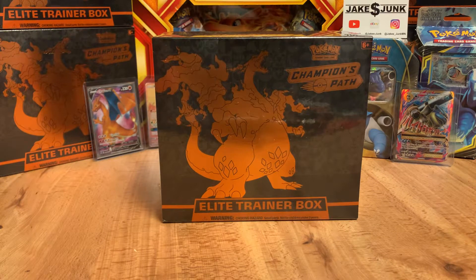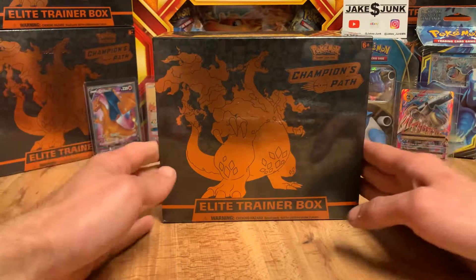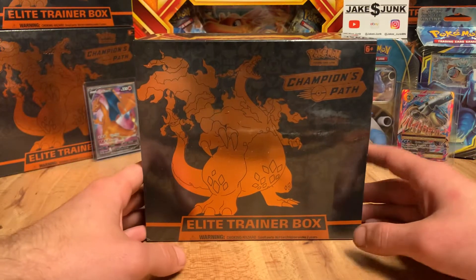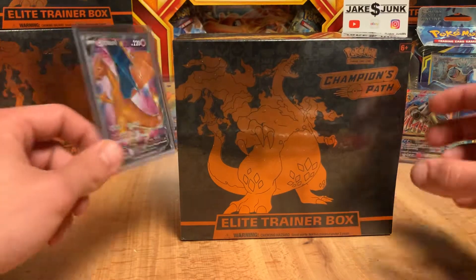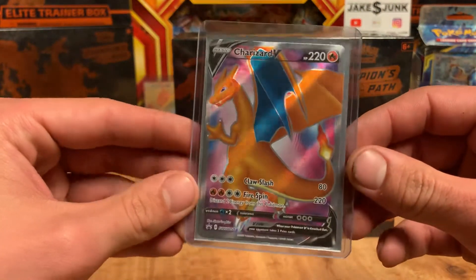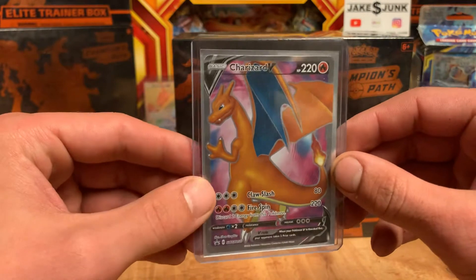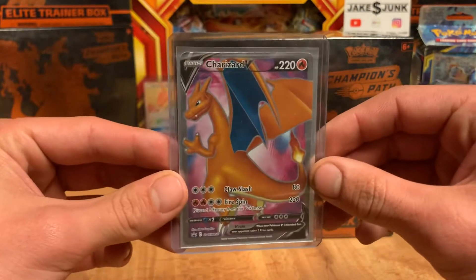What is up guys, we are back for another Champions Path Elite Trainer Box. We opened one of these already, only got a couple hits, so we're going to hope that this second one yields one of those two Charizards. Every single box does have one of these absolutely beautiful Charizard V Full Art cards. I really honestly love that pink background — you wouldn't really think of that as the color they'd use. You'd think of red, but this pink is a nice touch.